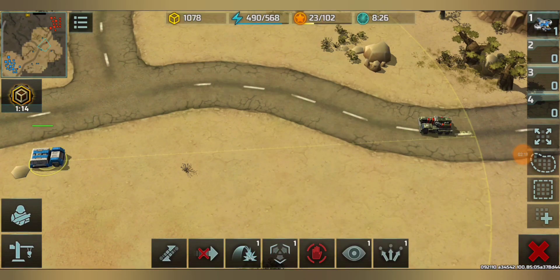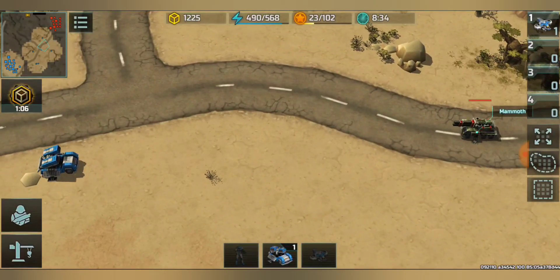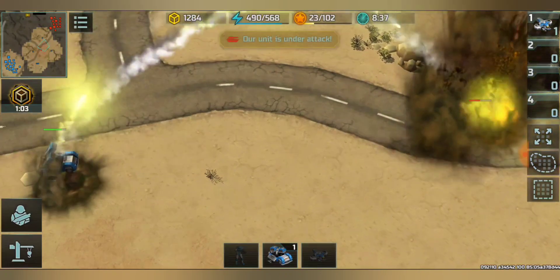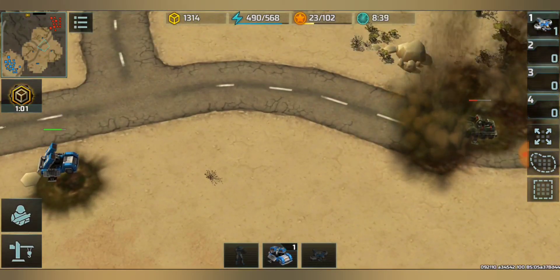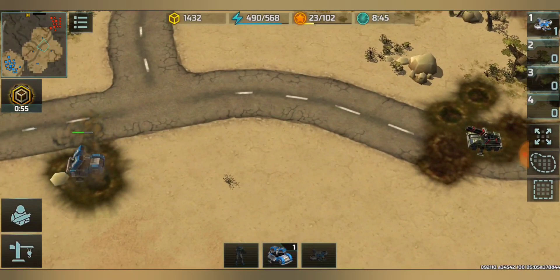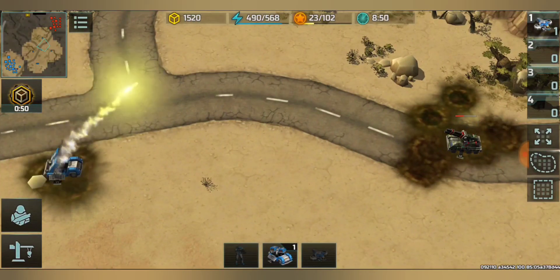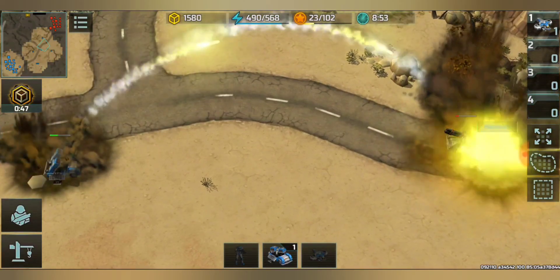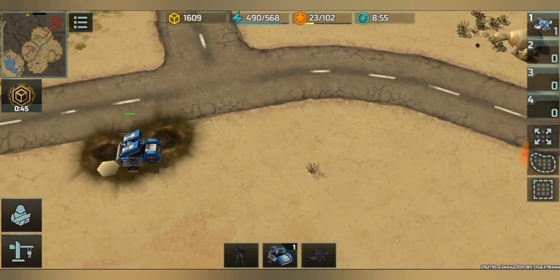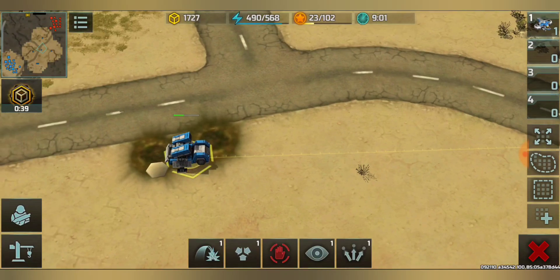Starting a 1v1 — both take siege mode at the same time. The Mammoth is kept inside the firing range of the Torrent, which is unfair since Mammoth has more range, but we're just showing the difference in firepower. Because of its accuracy the Torrent had some misses, but some did hit the Mammoth and it won with almost 40 HP left.